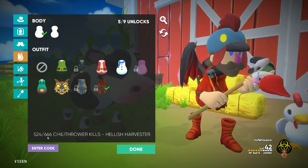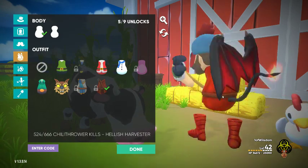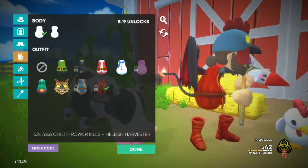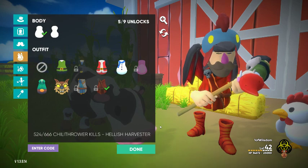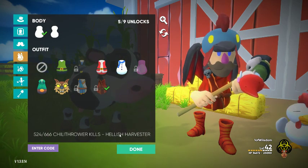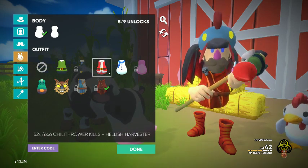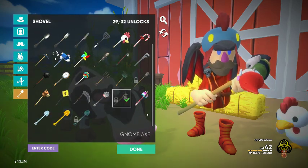The catch is, to unlock the Hellish Harvester, you have to have 666 chili thrower kills — the Mark of the Beast. We're actually pretty close to that. Chili thrower is not necessarily the easiest gun to get kills with, at least when you're trying to perform well yourself. But that will be on the radar. We already have the Horns accessible. There are currently no special shovels for these two costumes — that might be something in the works as we progress.